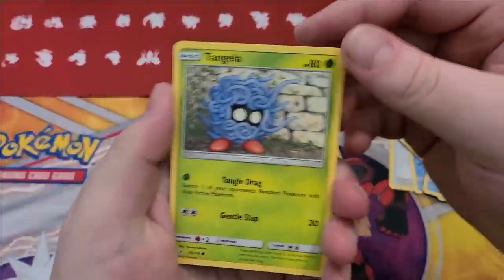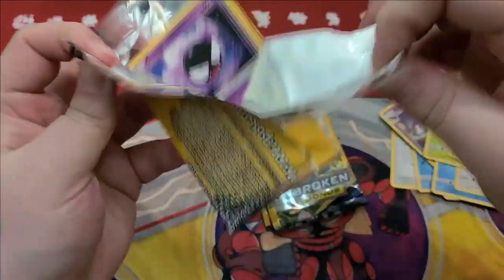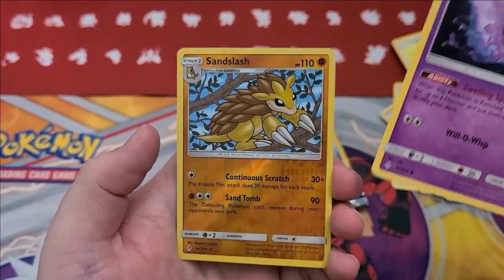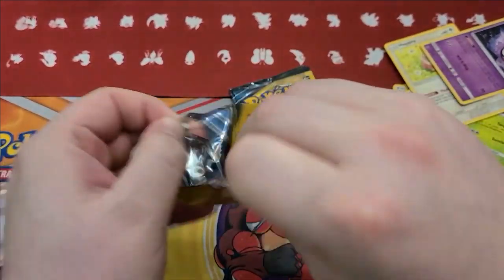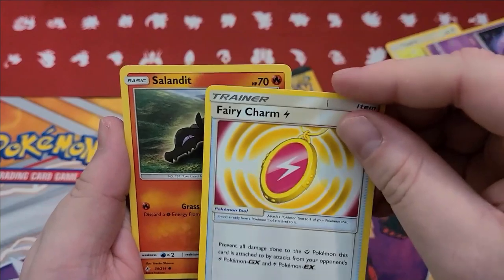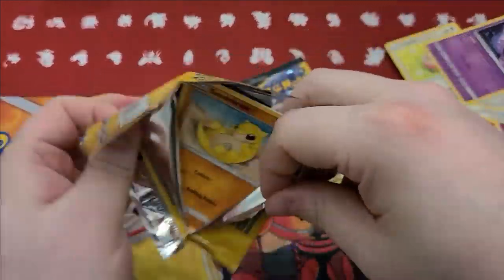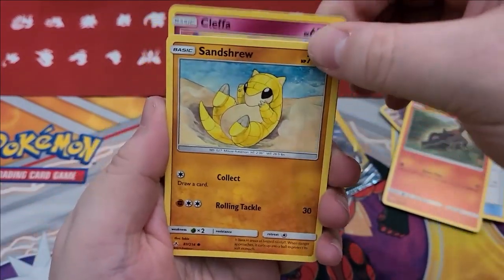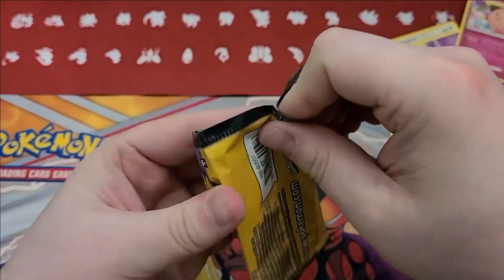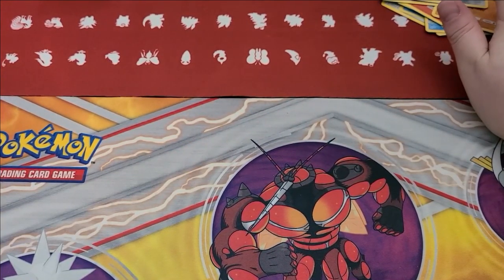Got a Rattata, Energy, Goldeen, yeah Goldeen. I wonder how they pack these — how do they come off the sheet? Who the heck knows. Tangela, Ditto Prism Star, and a Nidorina. Getting down to the last few. Ghastly, Happiny, and a reverse Scizor which is also a rare. You've got some reverse rares. They're worth a continuous scratch — they are worth the pack. Sandshrew, Cleffa, and Hippopotas. Another rare. You've gotten some rares.